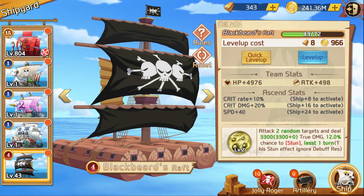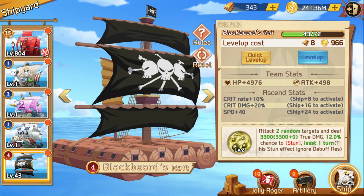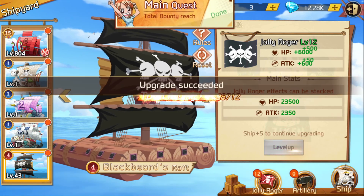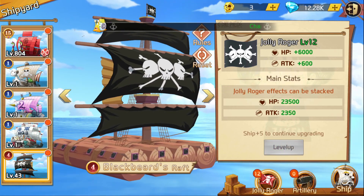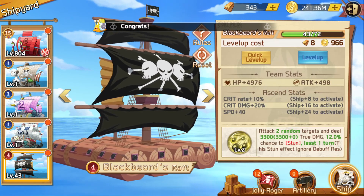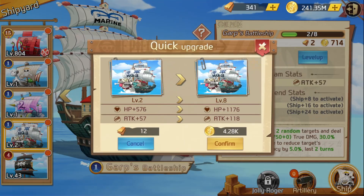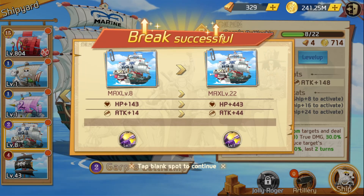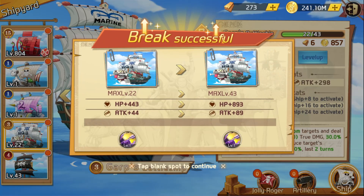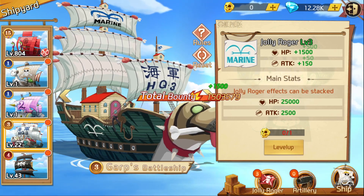Upgrade your ship to about — I think maybe level 5 or level 10 — and you unlock the Jolly. It says ship plus five, which probably just means upgrading your ship. Once that comes up, you can just level up another ship you have to about level 22, do the same thing, because you're still getting the same bounty regardless.